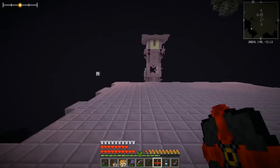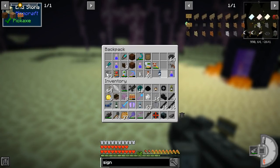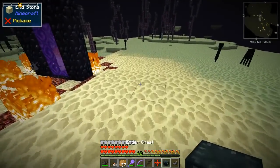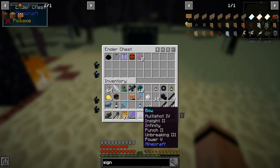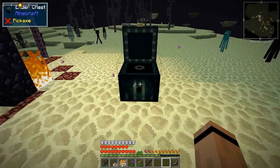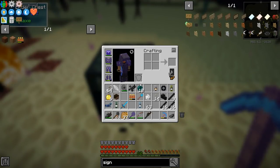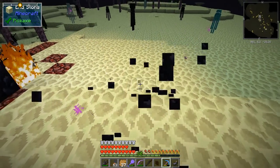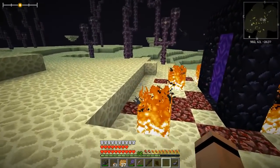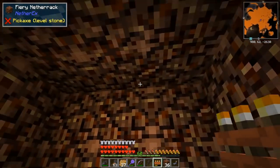Let's jump back and go to that Nether portal and see what's inside. Let's be super smart — do I have my Silk Pick? I'm gonna cry if I lose the dragon egg, the elytras, or my airship. I'll put the important stuff in my backpack. Let's take a sign with us just in case, for added safety. Here we go — into the portal!